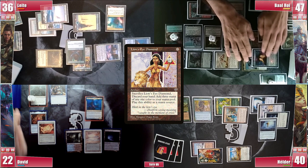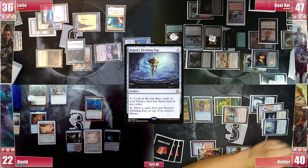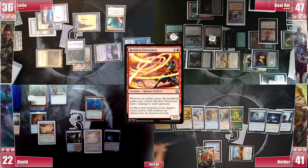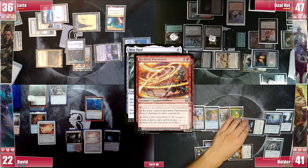Hélder gains 1 life from Inventor's Fair and draws. He adds double red with Carpet and casts a Reckless Fireweaver, triggering Beast Whisperer and Rhystic, paying for it. He draws and then casts a Mox Opal, triggering Rhystic and Esper Sentinel, paying for both. Reckless Fireweaver and Quicksmith Genius both trigger — he discards to draw, and his opponents take 1 damage from Fireweaver.